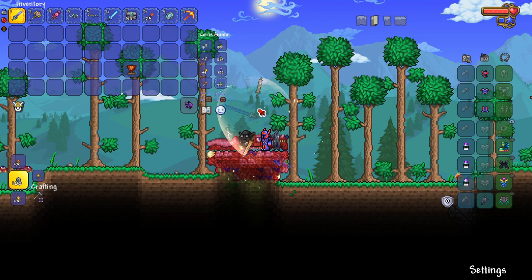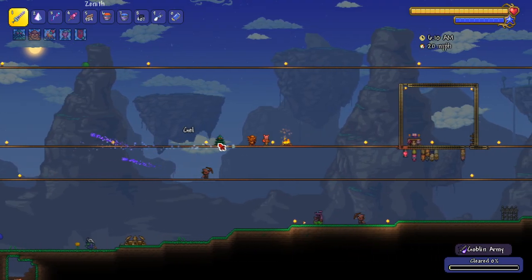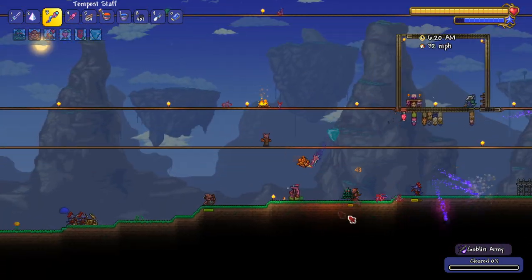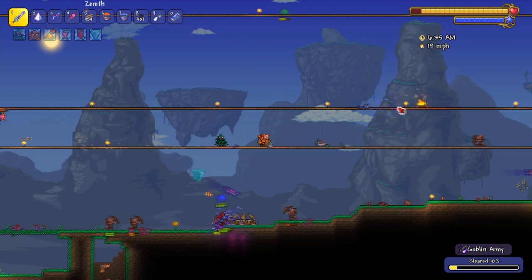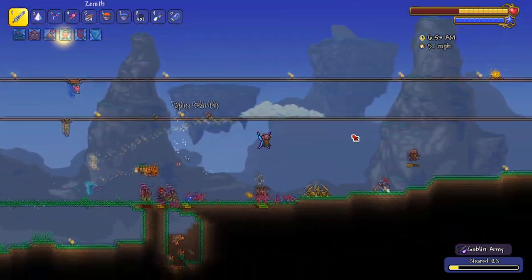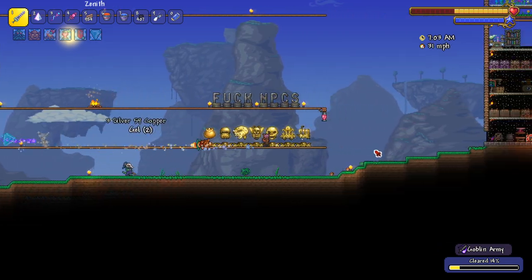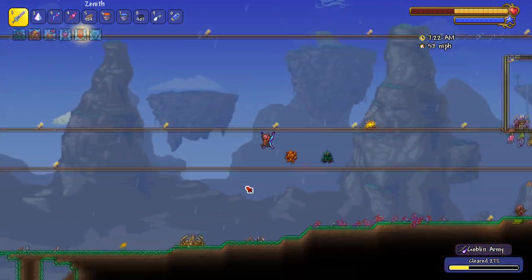The goblin battle standard looks different now with the kobold pack active, and you can see the sword cursor — switch to smart cursor and it's a pickaxe. Let's summon the kobolds here. We've got thieves, archers, a summoner, sorcerers — though there were no skulls on their heads — and a warrior that bounces on a slime, which is pretty funny. The kobold banners are also different. The goblin tinkerer NPC is now a kobold too.